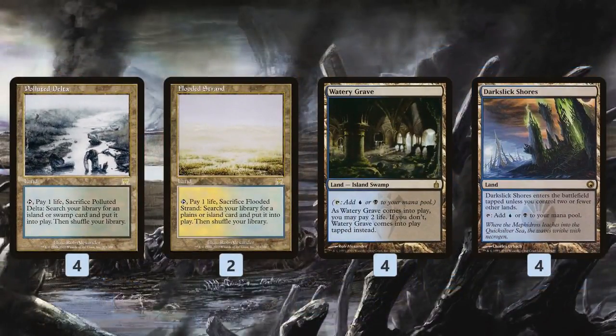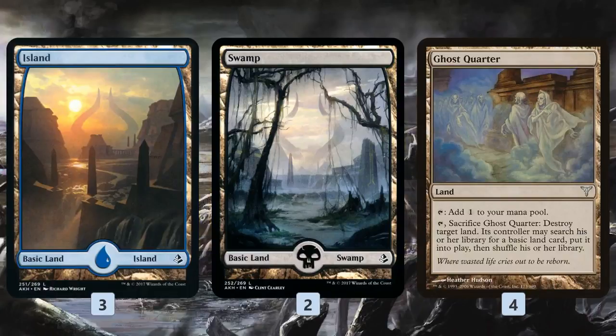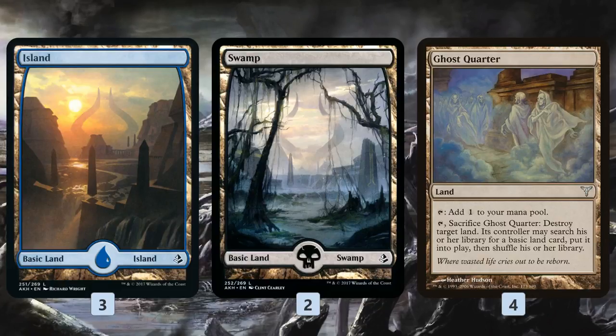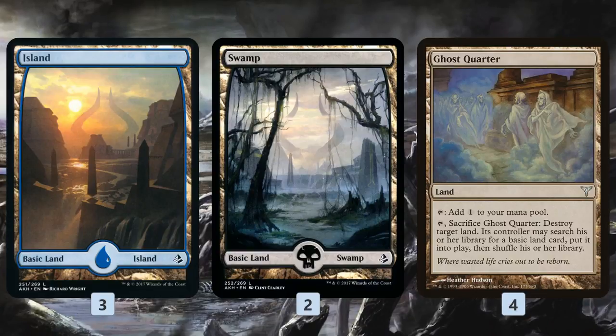As far as the mana base, we have a bunch of fetches, some dual lands, some Darkslick Shores, some Island Swamps, and then Ghost Quarters, which are key in this deck for two reasons. First, like every other deck, they help us fight Tron and creature lands. But they also give us a way to force our opponent to shuffle their deck — when we Ghost Quarter, they're going to want to search for another land, and that turns on our Archive Traps. So it's a way we can make our Archive Traps free most of the time. If they don't search, then we get a Strip Mine out of the deal. We can also get some random Strip Mine value in the late game where most of their deck is milled and they don't have any basics left.